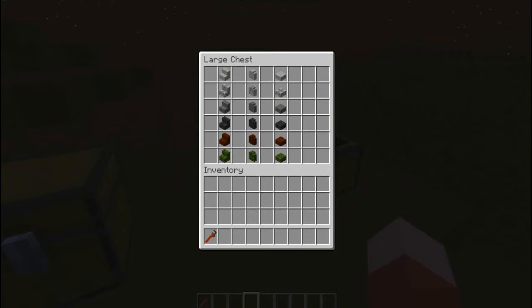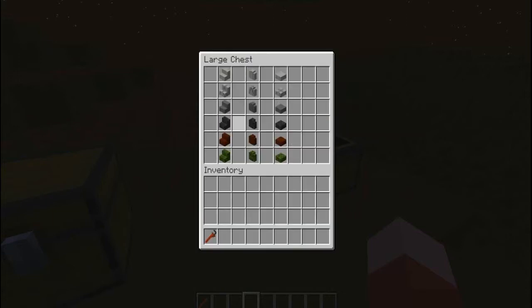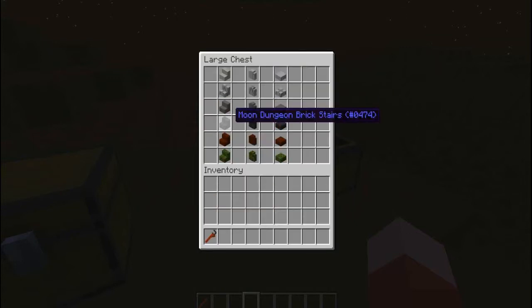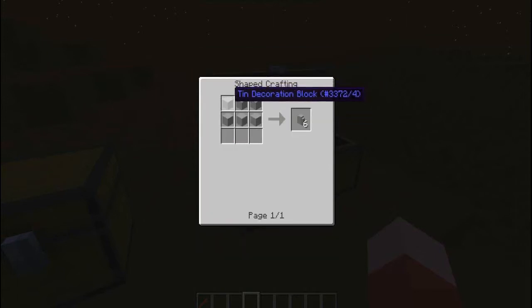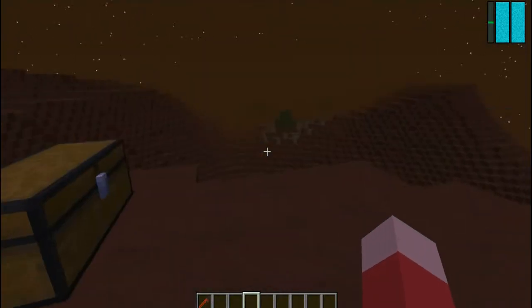Now, these are some random decorative things you can build. There are now Tin Decoration Stairs — here's how you craft that one, and this one. There are Moon dungeon bricks, though interestingly you can craft them but can't normally obtain the bricks themselves — that's weird, maybe they did that by accident. There are also Tin Decorated Blocks crafted like so. It's basically the same style — just more decoration options.